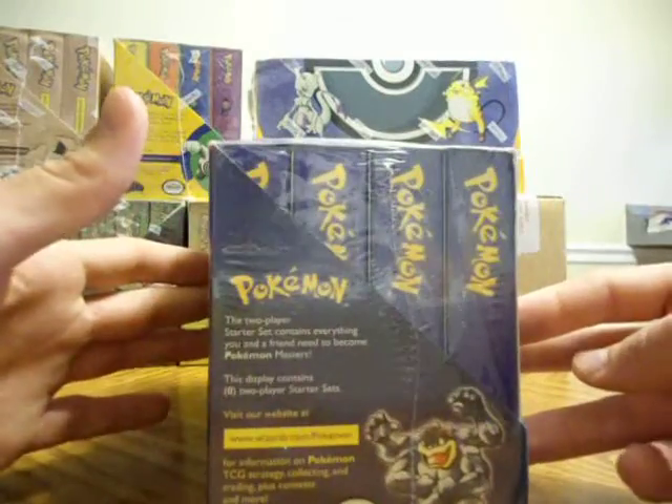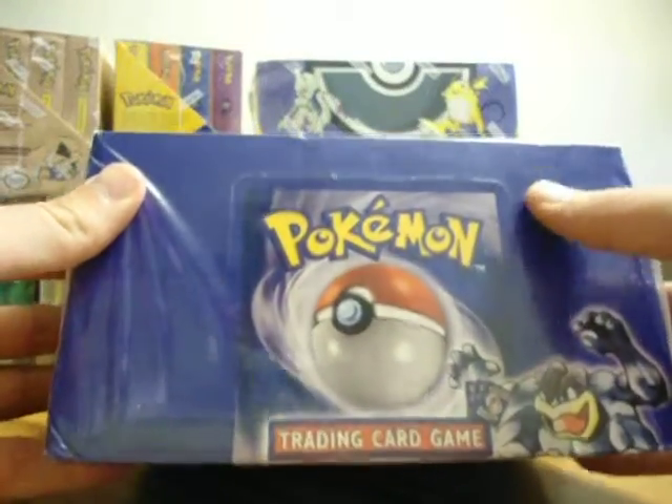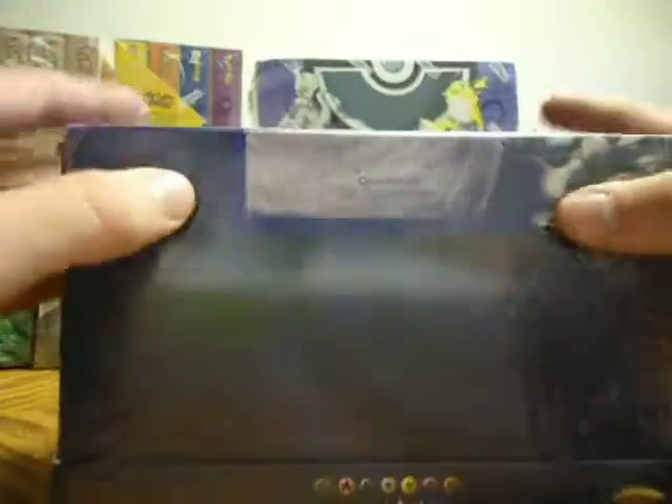While it may seem plain to have eight shadowless theme decks, the Machamps inside are quite valuable. The last two I sent off that opened up straight out of a sealed wrapper got a 9 and a 10, and they sold for $100 and $500 a piece. There are eight of those in here, untouched.